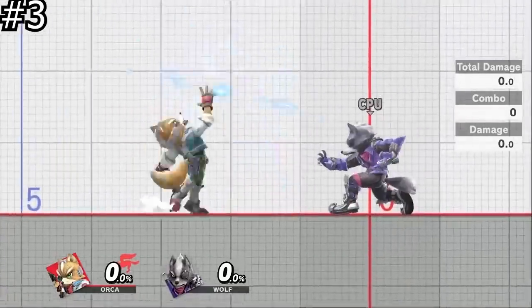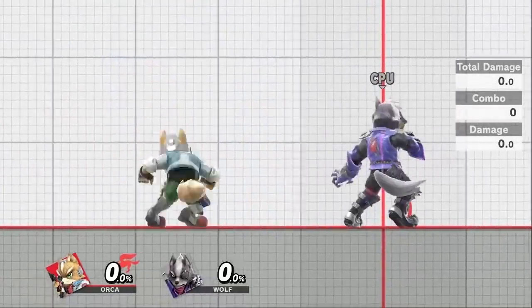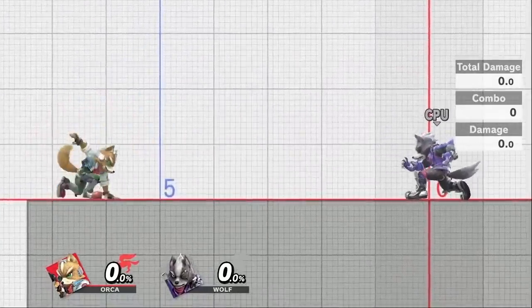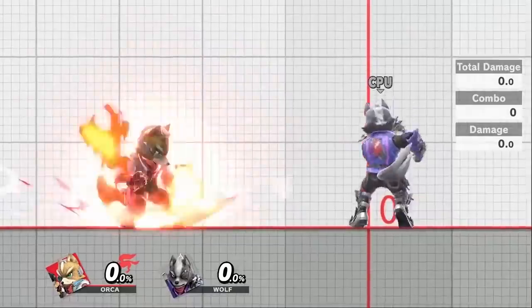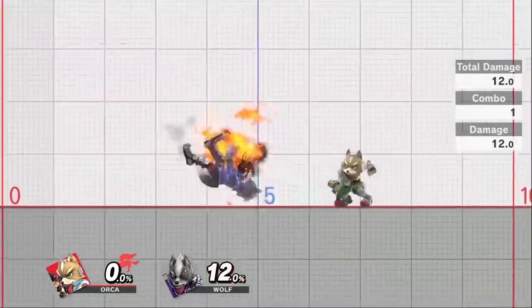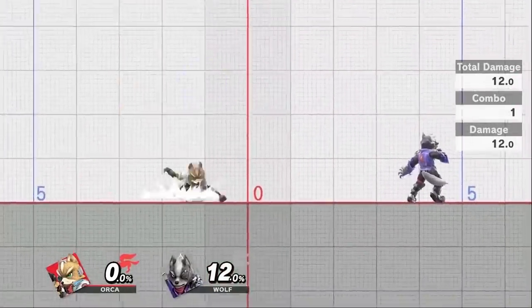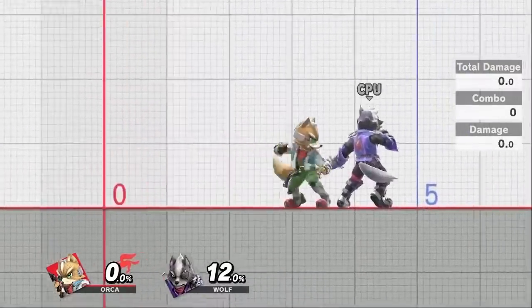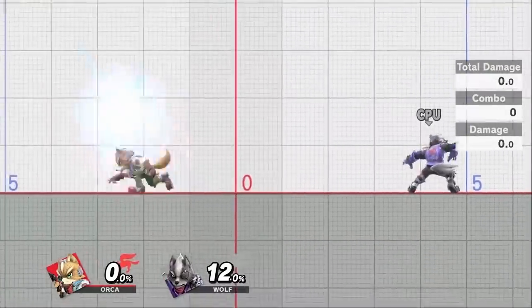Ultimate is the first game where both up smash and up-B out of shield can be done without jumping. This means these two options are significantly quicker and are usually your best tool to get a good punish or stop shield pressure. People tend to forget more about the up smash out of shield aspect rather than the up-B one, but both can be equally important depending on the character you use.